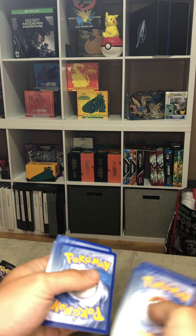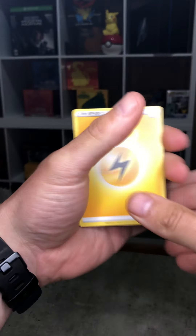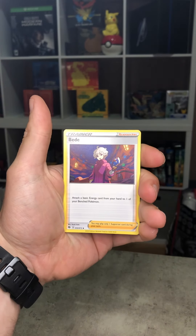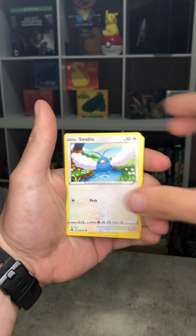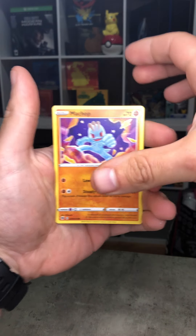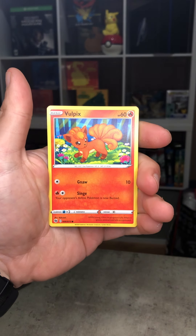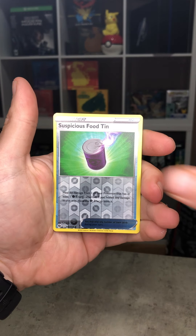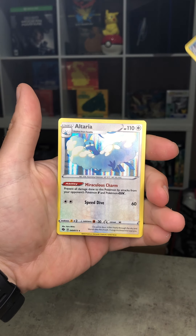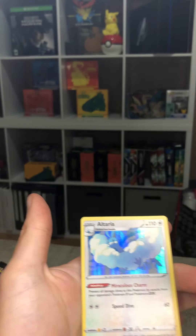Without further ado, let's dive right into this. There's your Champions Path — one, two, three, and four. Let's see what we got today: Bade, Absol, Rotom Bike — wish I had a bike like that when I was a kid — Galarian Zazunga, Bulpex, Rockruff, Suspicious Food Ting is our reverse, and Altaria is our final holographic. Nice looking card.